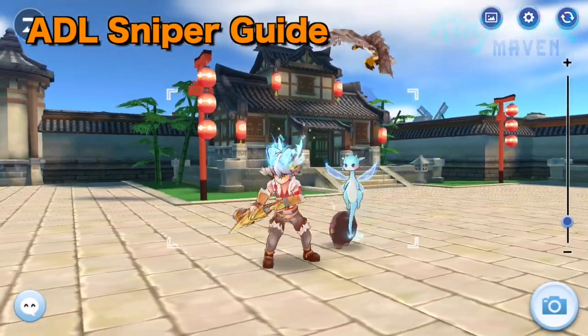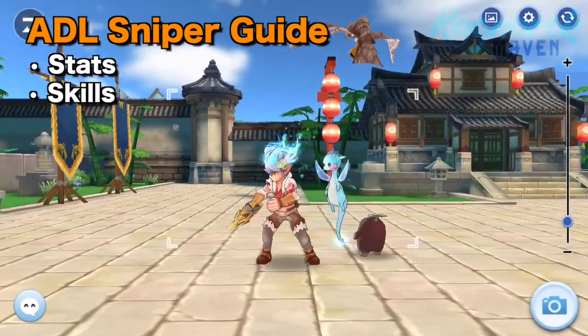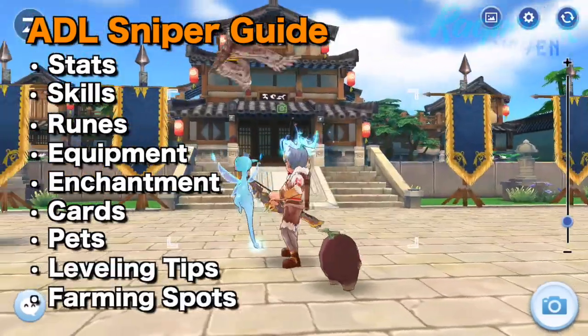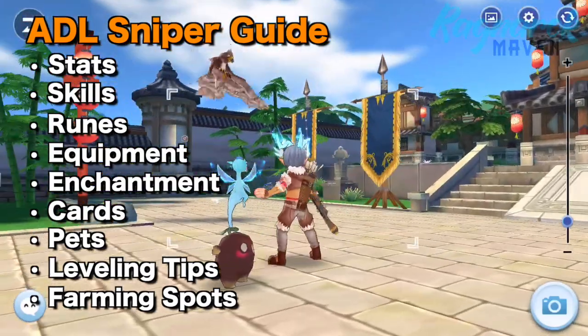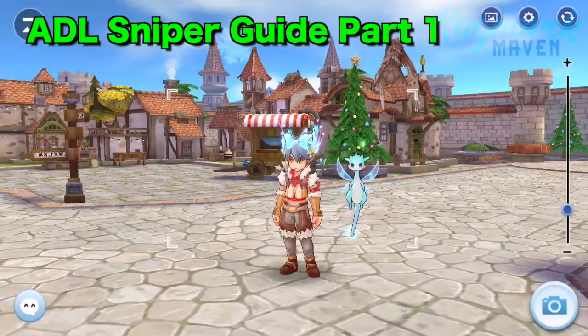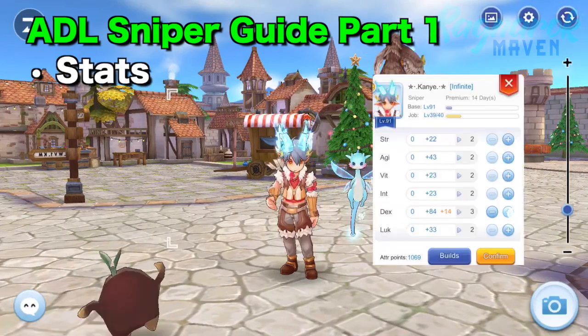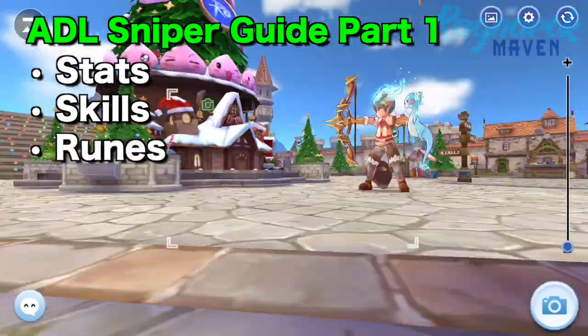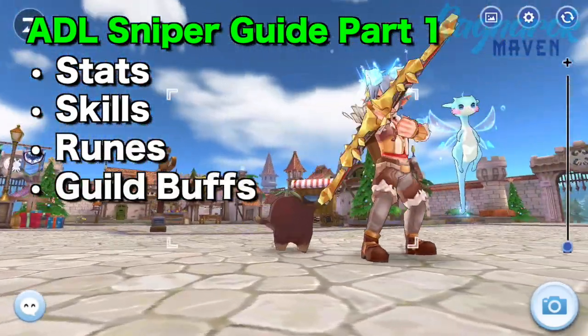In this guide, I'll discuss the most important stats, skills, runes, equipment, enchantment, cards, pets, leveling tips, and farming spots. Since I'll be covering a lot of essential topics, I'll be splitting up this guide into three videos. In this first video, we'll tackle the recommended stats and how to allot skill points from the early game to the late game. We'll also touch on the recommended runes and build buffs for the ADL build.